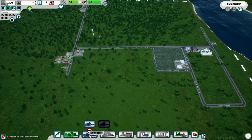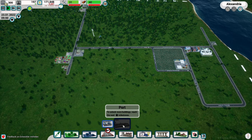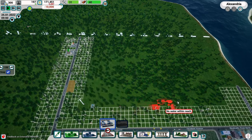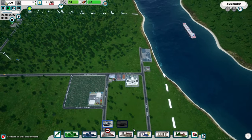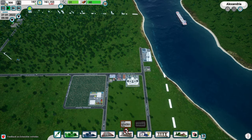Looking at what else is in the building menu: a port! At the port you can trade with other cities - the first one provides five trading slots and each additional port increases the number by one. Trading capacity determines how many goods are traded per slot per ship. It costs 10,000 bucks with an operating cost of minus 1,400. Let's place it just for fun - it has to be near the water. Maybe we can find a way to make some money through trade.